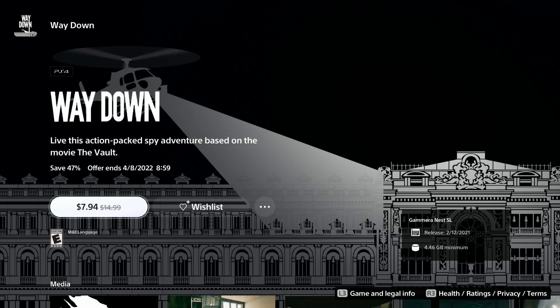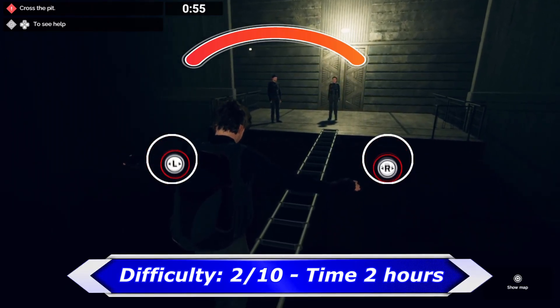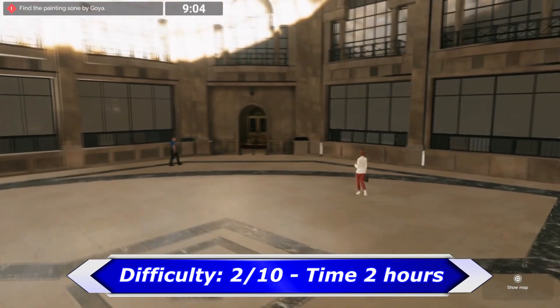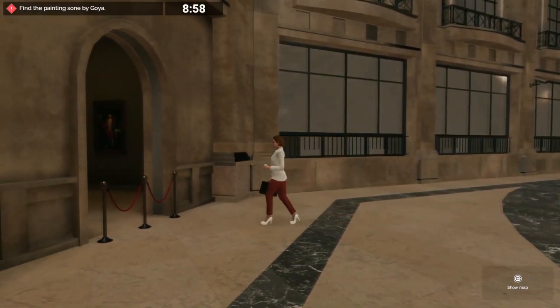Last but not least is the game Way Down. The gameplay is a mix of walking to places of interest and minigames. This one is a very easy and simple game, but if you still need help you can find the platinum walkthrough on my channel, which allows you to get the platinum within one and a half hours. To be honest, this one is not really good, so don't expect too much.